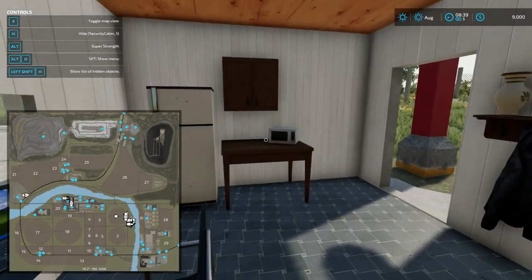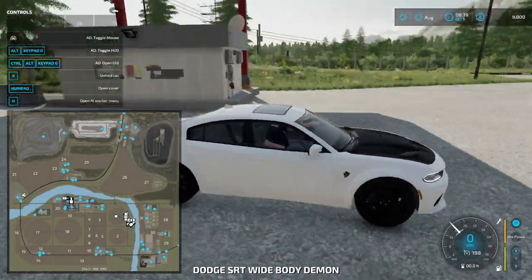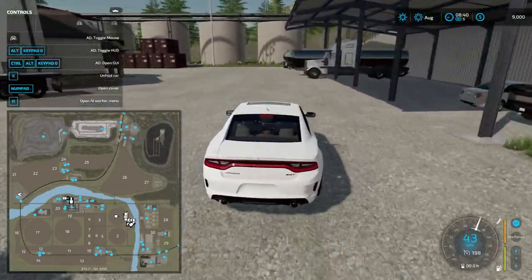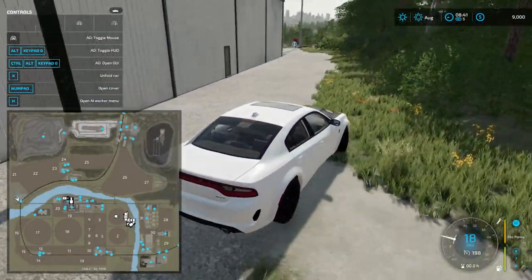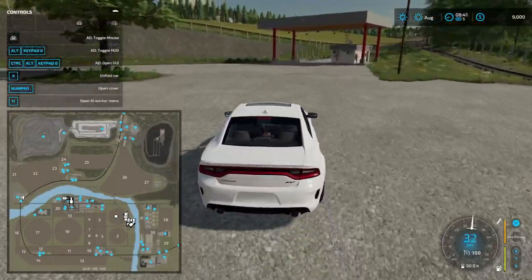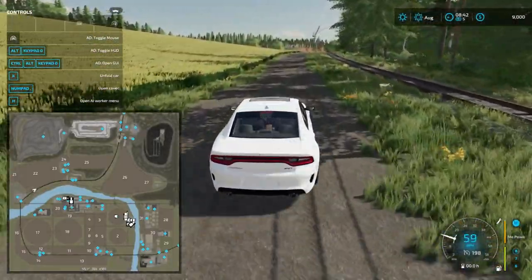That guard shack interior is cool! Let's remove that door. Where you rent the train — so I'm guessing this is where you just make oil. Interesting. Let's take this road up and see what all these clusters are up here.